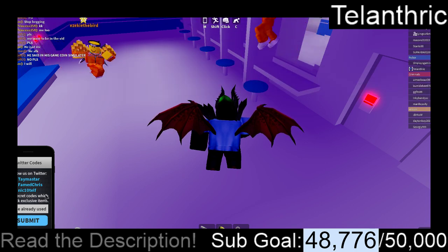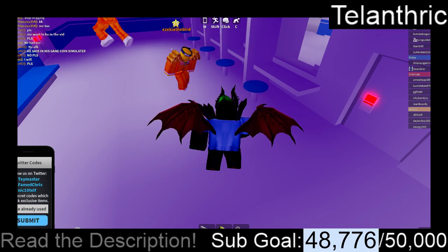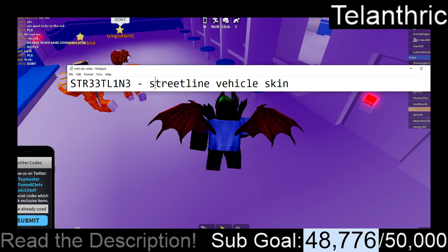The next code is Streetline, except the E's are 3's and the I is a 1, and that's going to give the Streetline Vehicle a skin.